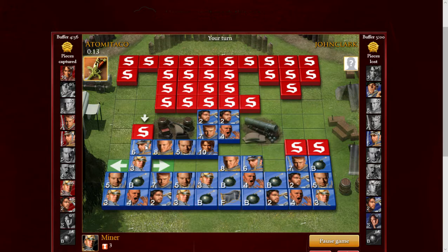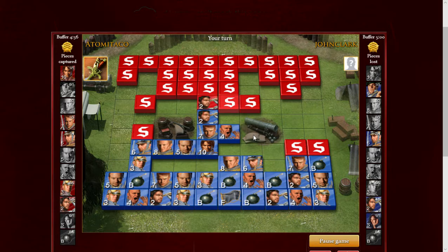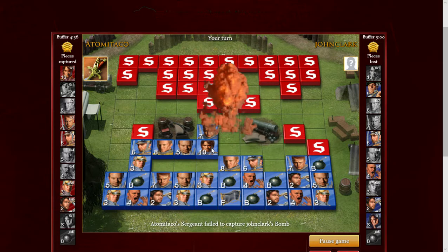The only way he takes that is if he has an eight there — that's fine. I'm gonna advance in the center and see what he's got. Usually people have their marshal here and their general in the center. But he came down here like he had a plan — like he was gonna rush in with his general — but he actually didn't end up doing anything at all. I'm not willing to risk a major on that piece. I would be willing to attack that — it's a bomb. So I do know one bomb now.